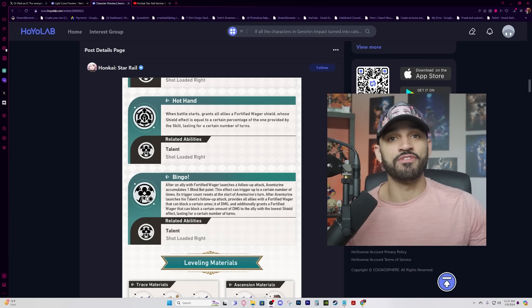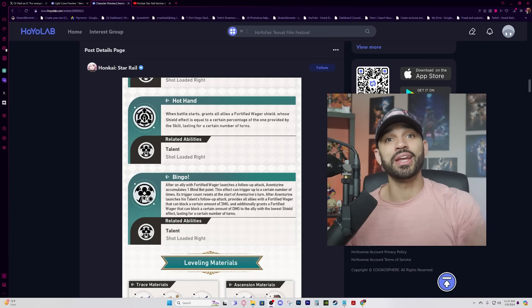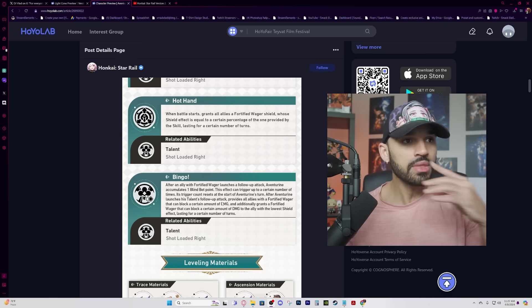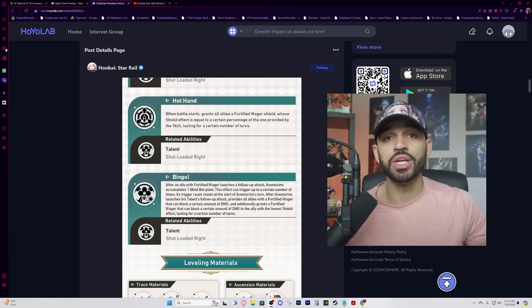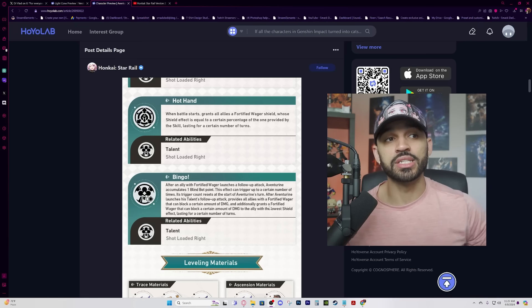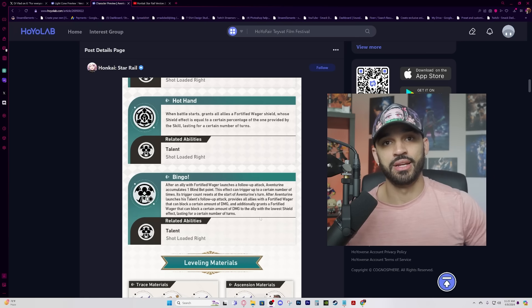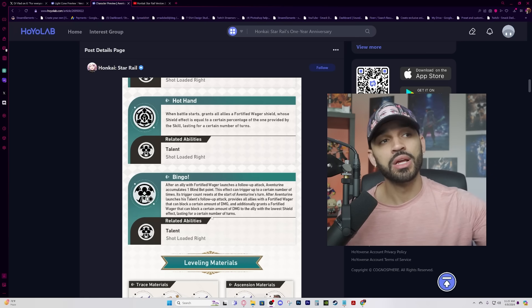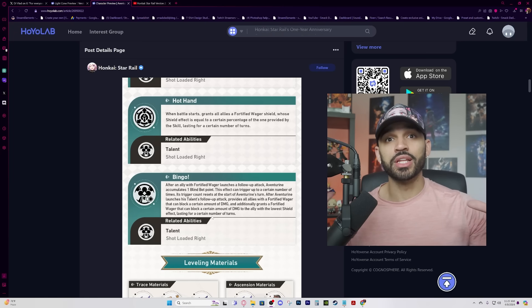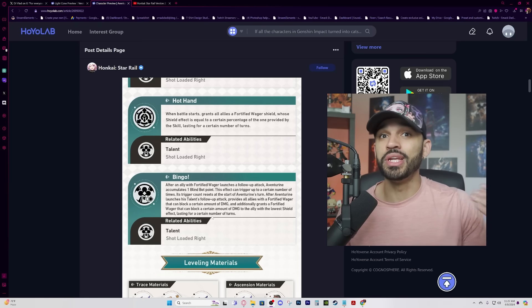After Aventurine's talent follow-up attack triggers — once you fill up the Blind Bet stacks — he launches a follow-up attack hitting everyone on the field at random. It provides all allies with a Fortified Wager shield that blocks a certain amount of damage, and additionally grants a larger shield to the ally with the lowest shield effect, lasting for a number of turns. Essentially, he keeps stacking shields on your team.